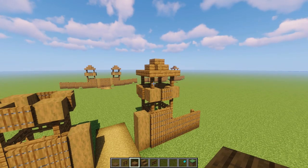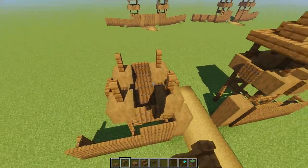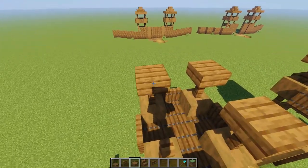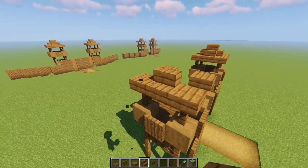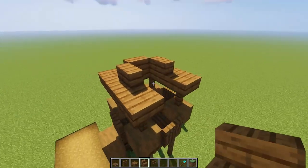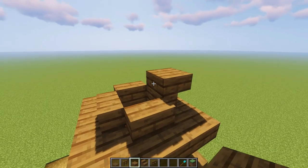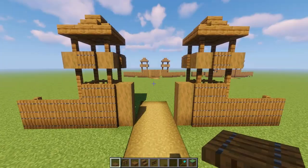To put the roof on the little watchtower, put a spruce fence on top of each of those logs, with a spruce slab on top of the fences in the gap between. Put a spruce stair on each side, then place a temporary slab, one slab over the top, and break the temporary one.